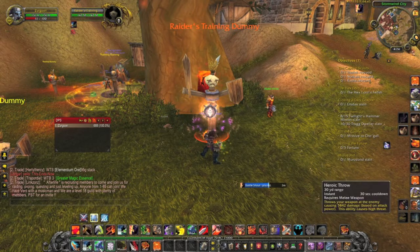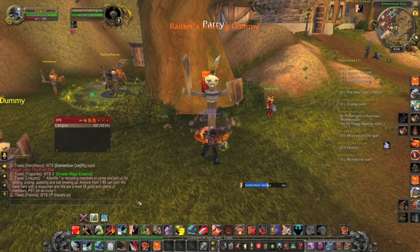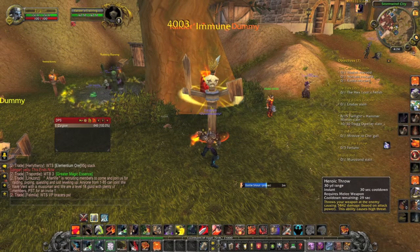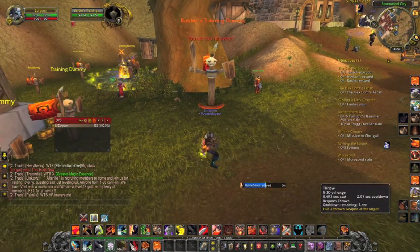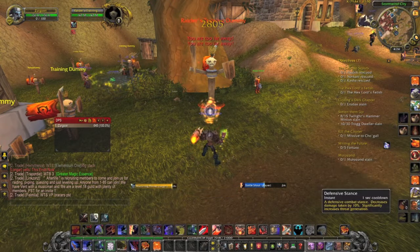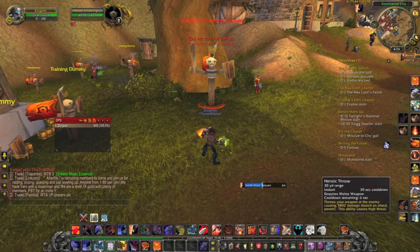The next macro is a modifier macro. Basically, when you hold down Shift, Control, or Alt, it will cast a different spell. When I hold nothing, it will cast Heroic Throw. When I hold Shift, which I had to back up to use, it'll cast Throw. When I hold Control, it will cast Shattering Throw, which I have to switch to battle stance to use. When I hold Alt, it'll also cast Shattering Throw, just because I frequently get my Alt and Control keys mixed up.